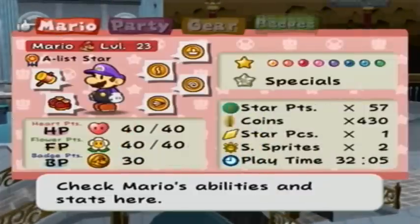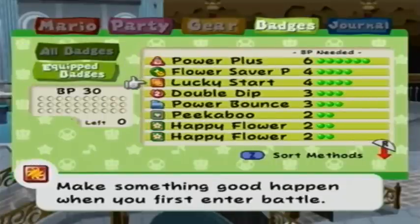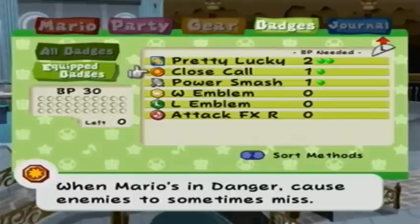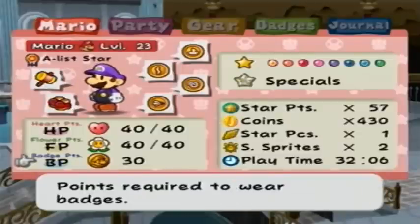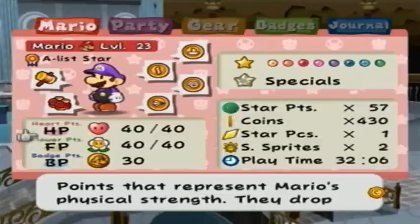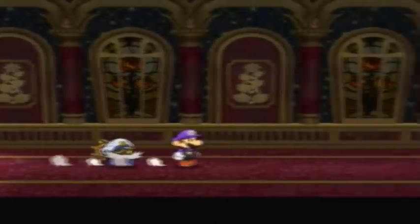But before we continue — badges have changed. Basically I took off a Power Plus and a Flower Saver P, and added a Lucky Star, Double Dip, two Happy Flowers, a Pretty Lucky which already had a close call, and Power Emblem. I actually kind of like this setup. For HP I think we'll be set, and it's going to be FP/HP first of the game. The Happy Flower FP will slowly restore FP, which will be good.